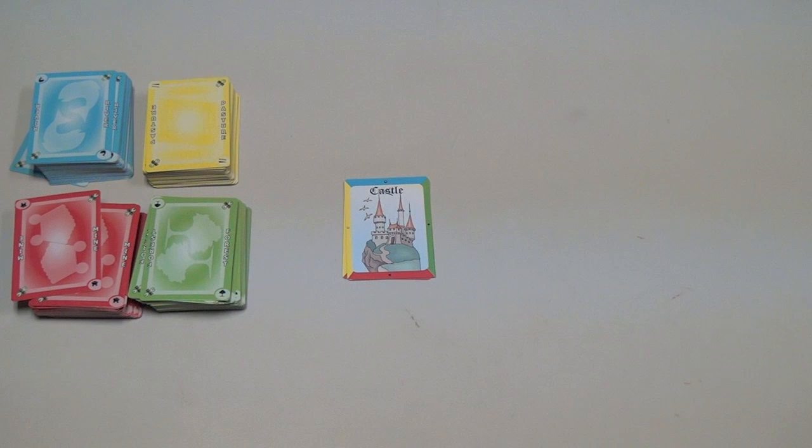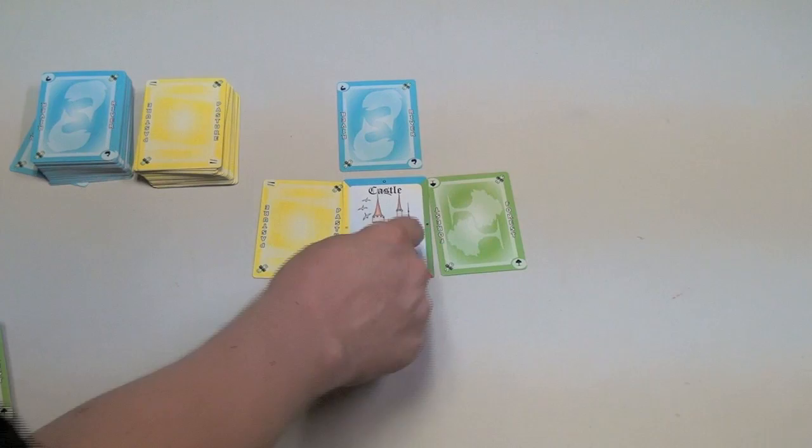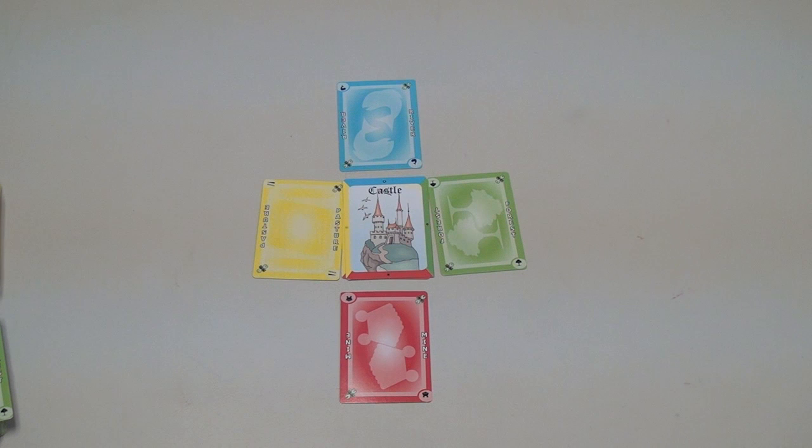Each of these decks deals with something different. They all have their own subtleties — red is about high volume production, green's flexibility and interaction, blue is infrastructure and diversity, and yellow's actions and synergy. At the beginning of the game, each person starts with one land on each side of their castle. You can see the colors are marked there for ease of play. Then players draw a couple cards to start the game.